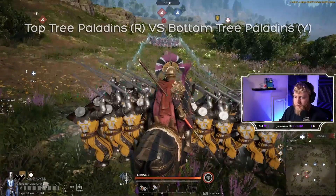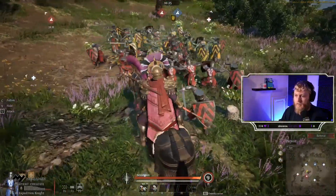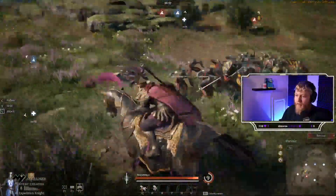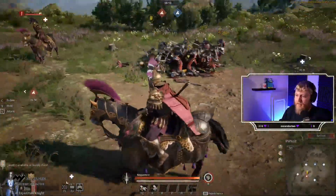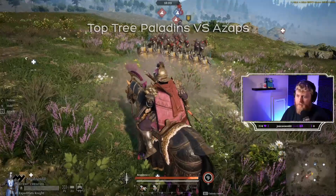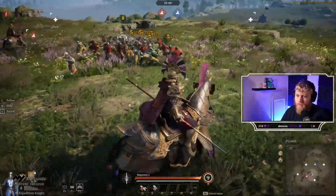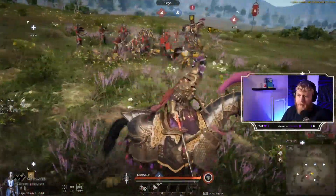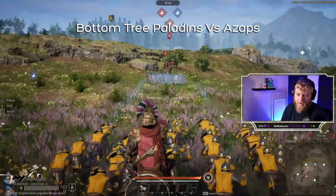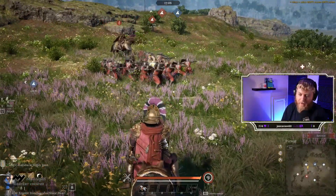Let's play some unit matchups. They just killed so many of them. My counter attack is going off but it's not doing much — you're still going to crush them. So Zap's still kind of the best counter. And they're all gone. I had about a third of them survive the initial impact — just from the charge.